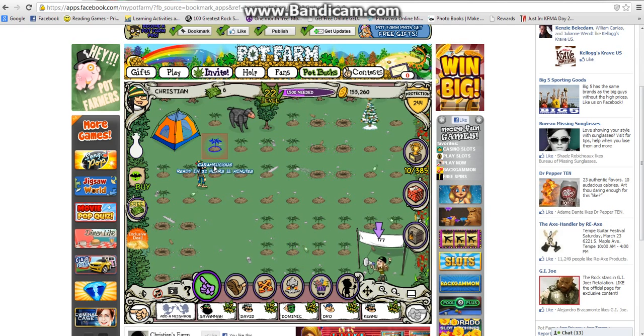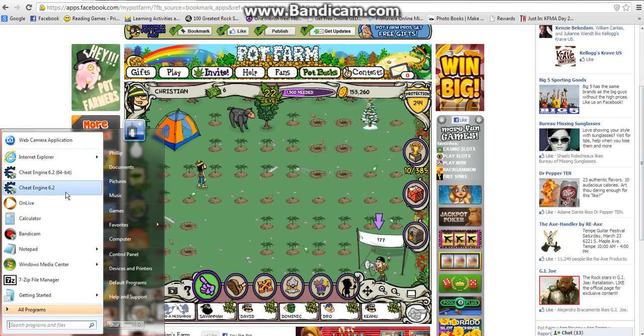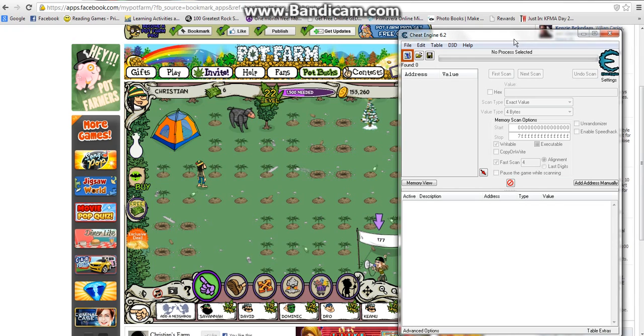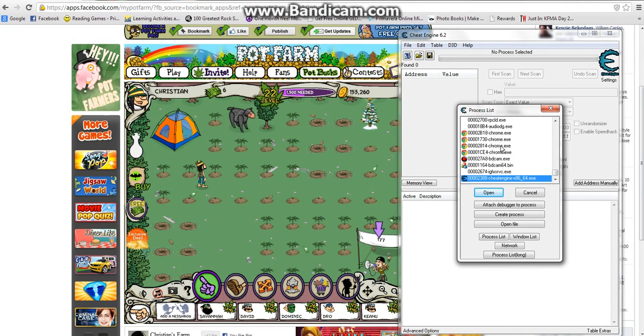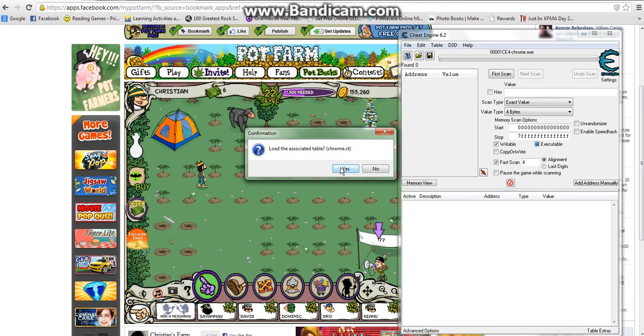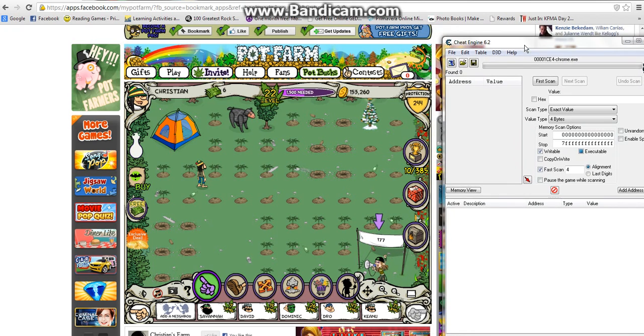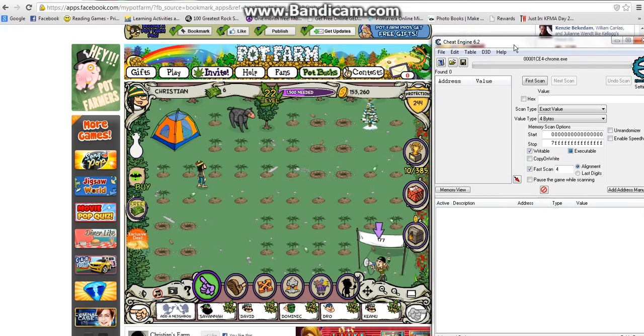Now what you're going to do is you're going to open Cheat Engine 6.2. You're going to change your process to this one. So I'm level 22 since I already made some progress on it. You don't have to be that high — you just have to have grown something already.